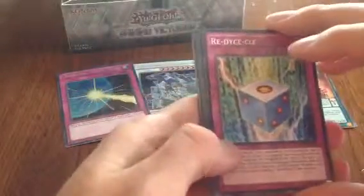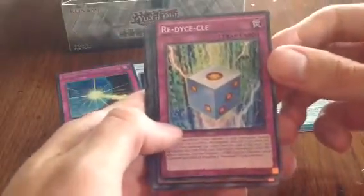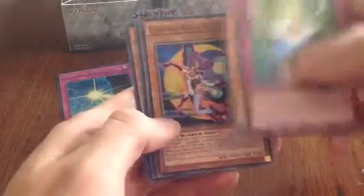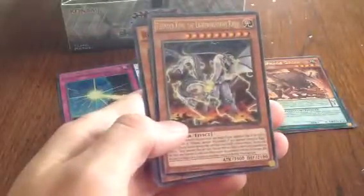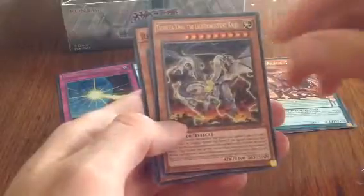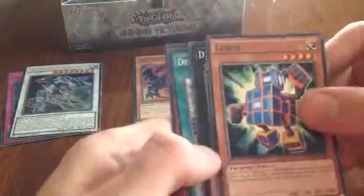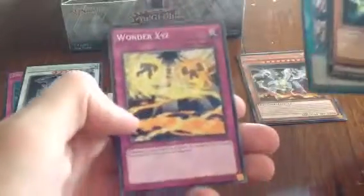Next pack — maybe we can get another secret. If my calculation is right, that would have been the two secret rares for this box, so normally we shouldn't get another one, but maybe if we're lucky we'll get a special one. We have Red-Eye Cycle, Blackwing Decay the Ill Wind, Lunalight Purple Butterfly. For rare we've got Thunder King the Lightning Strike Kaiju — pretty cool artwork. And for super rare we have Red-Eye's Toon Dragon — they finally have the Toon version! Then we have Cuban, Digital Bug Core Back, Desktop Base, and Wonder XYZ.